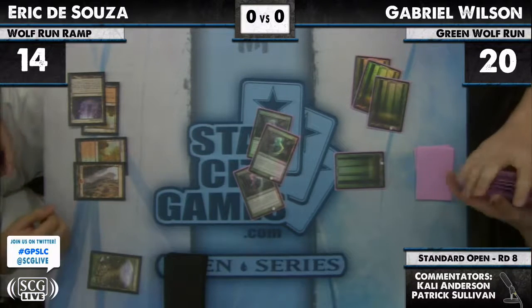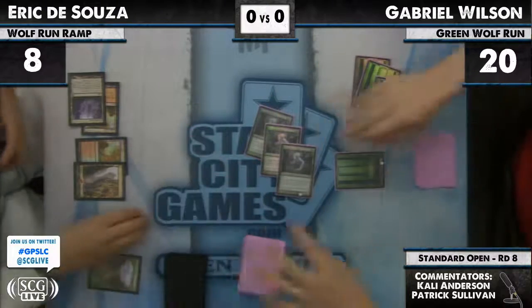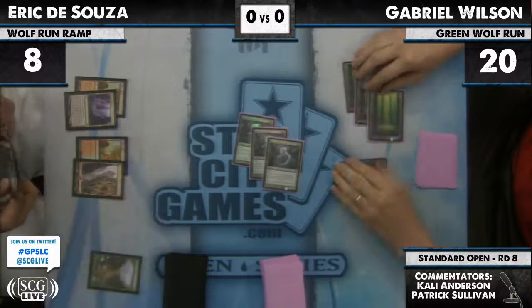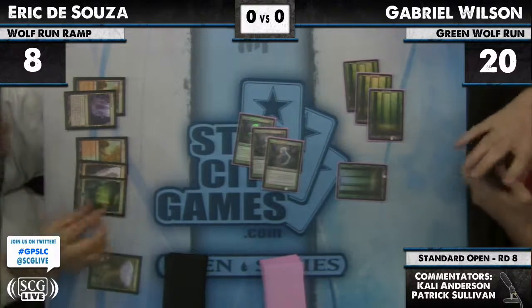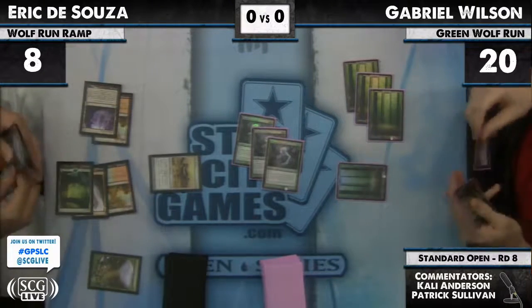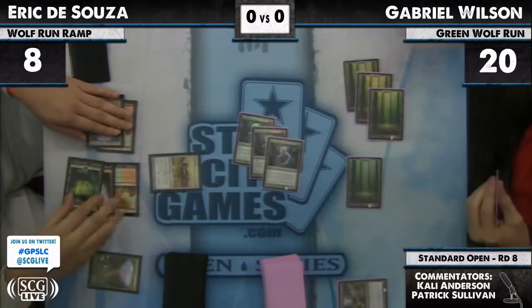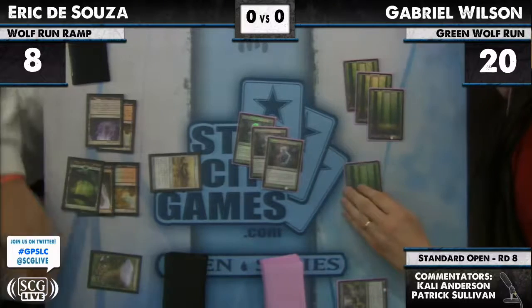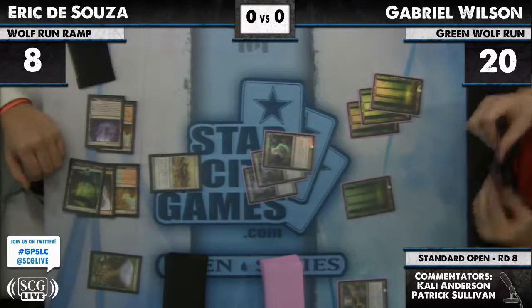More importantly, there's no threat of Eric having six mana and then one of his big plays next turn. Even if Eric has a Whipflare, it only makes it worse — he can't Whipflare right now. He can Batterskull, however. He's going to dismember the Germ — that is a singleton Dismember right there.